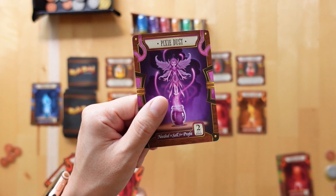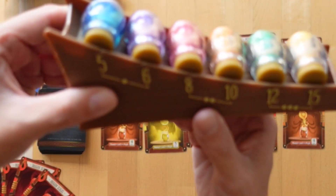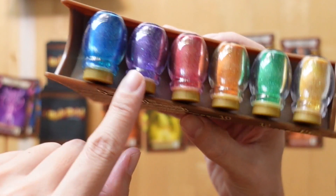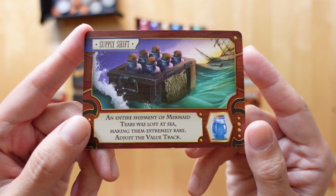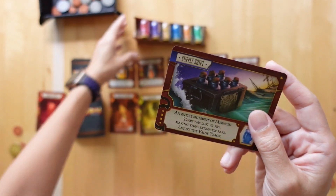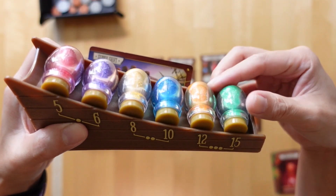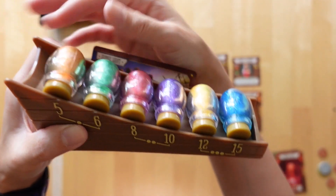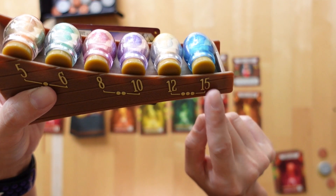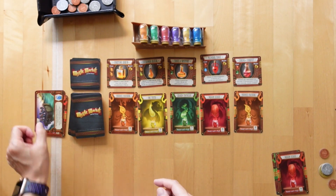Alternatively, you can sell a single ingredient card for no coins and receive no profit, but the ingredient vial for that item being sold into the market moves from its current position on the track to the top of the track. If we get a supply shift card, all the vials below that commodity are shifted to the top of the tracker one at a time. In this case, since mermaid tears were in low supply, they are now the most expensive to buy and will bring in the most returns when sold.